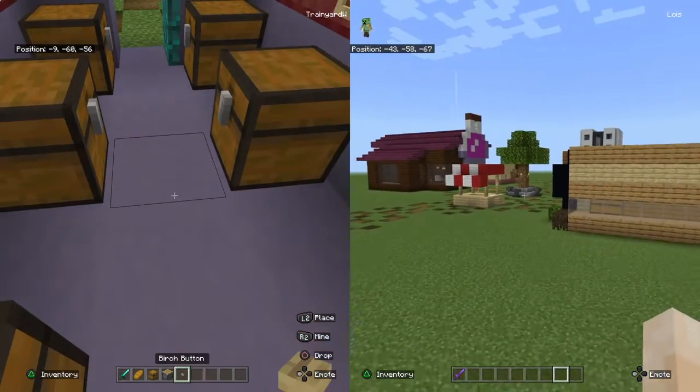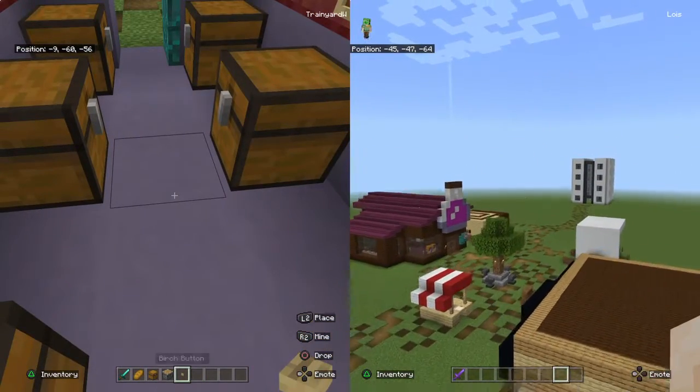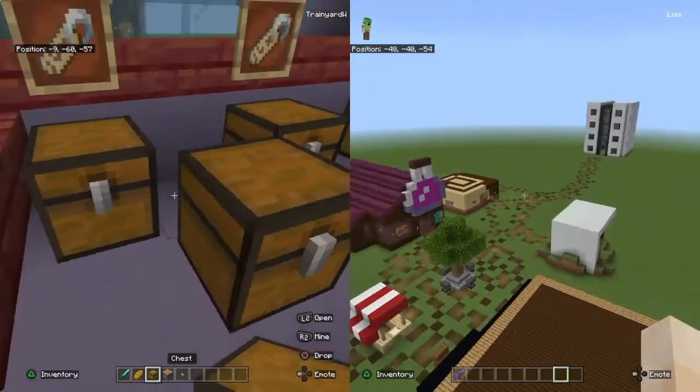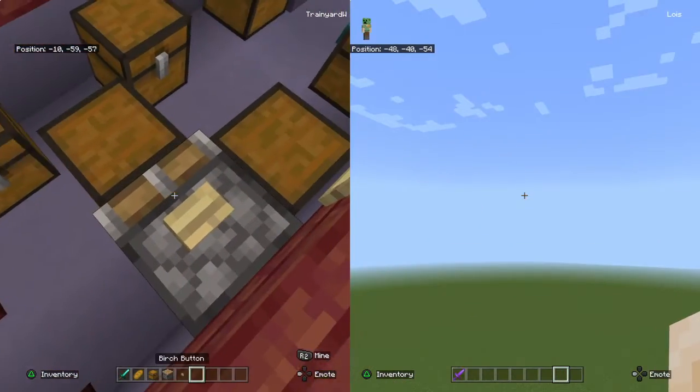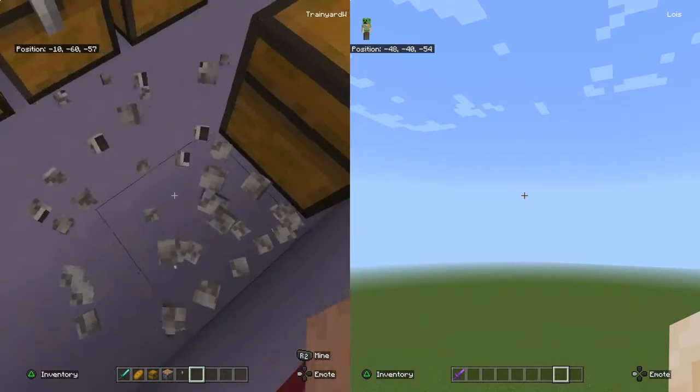All you need is a chest, a piston, and a button or anything to trigger the piston. So what you do, you place your chest like this, you get a piston onto it, and what you're going to do is push it — and there you go.